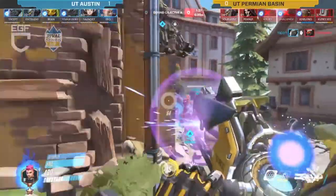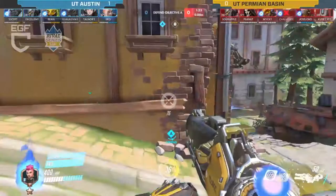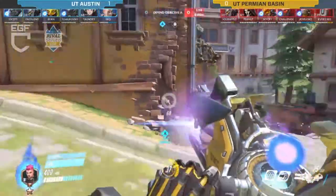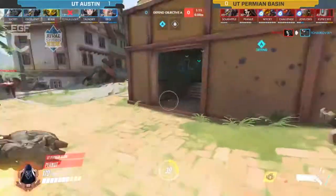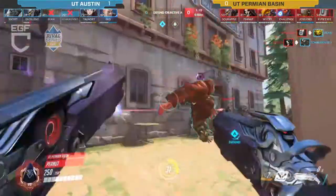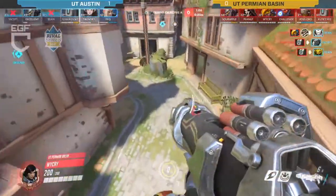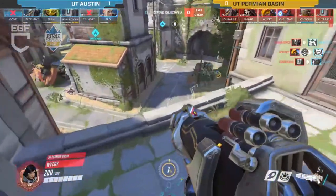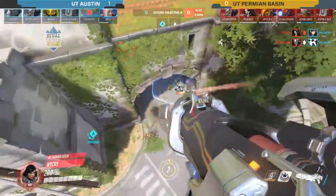It's very rare to see a team not be able to break through even around this little bend without being able to spin that in their favor. I think what Permian Basin needs to do is focus target priority — which they are doing now a bit more. They are now taking out three, four targets. Tal Nori goes down on D.Va — but they're not pushing forward fast enough to benefit from that.